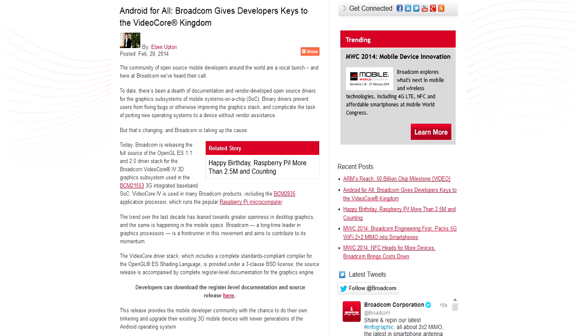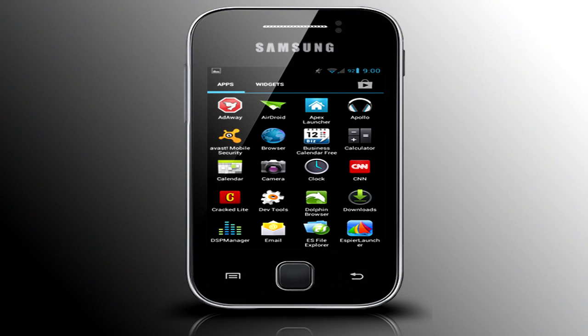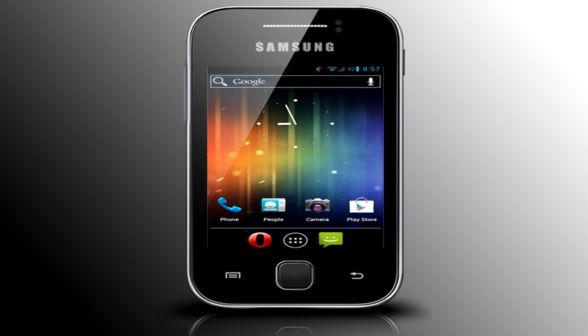Hello everyone. Last year, some developers from Broadcom decided to give our Samsung Galaxy Y developers a hand with pre-built test drivers that could not be modified. As you can see, it didn't seem to work out that well. We did have a somewhat working CyanogenMod build, but one of the issues was problems with the hardware decoding. Just a few days ago, Broadcom announced on their blog that they have decided to release the full source of the drivers.